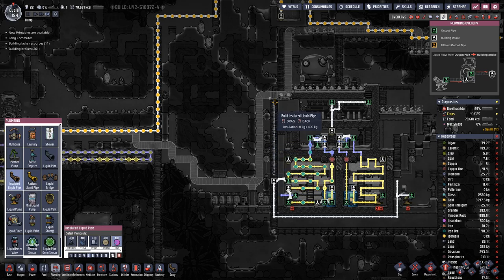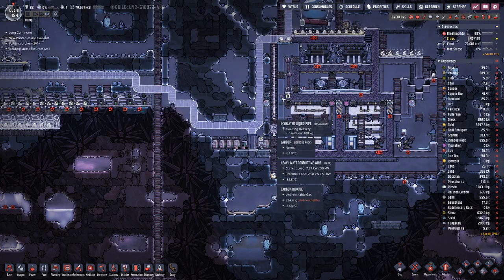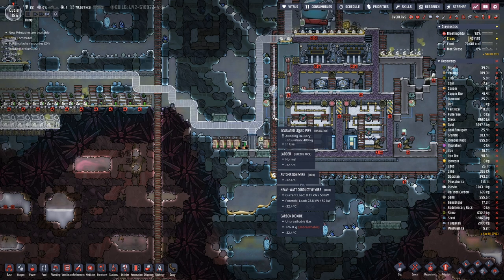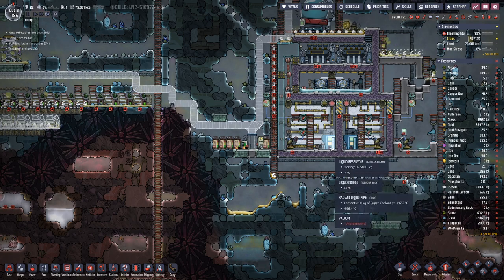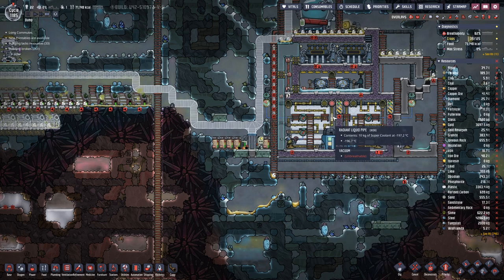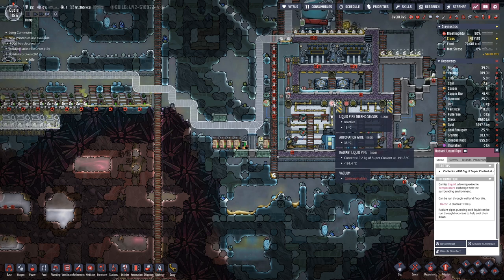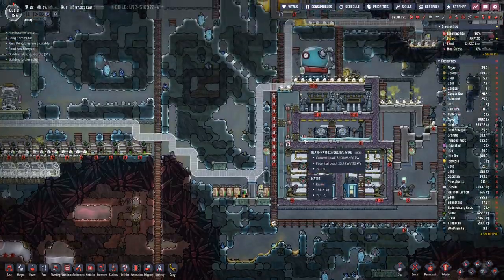We will have to continue the pipe up here, but also here on this side, so we'll need quite a bit of isoresin for this to work out — and we have run out. This coolant is already below minus 190, so it is no longer being cooled down.